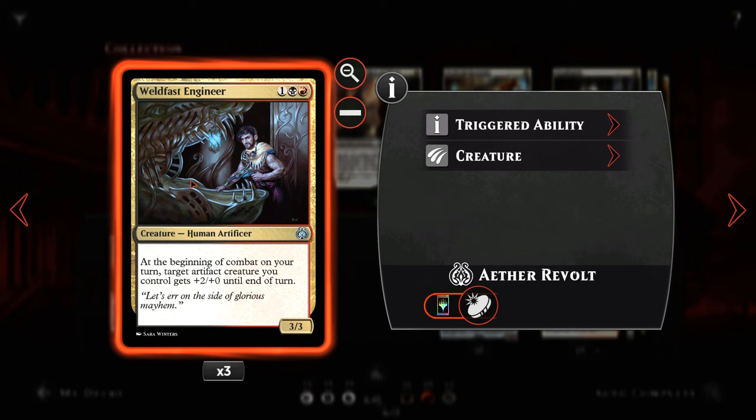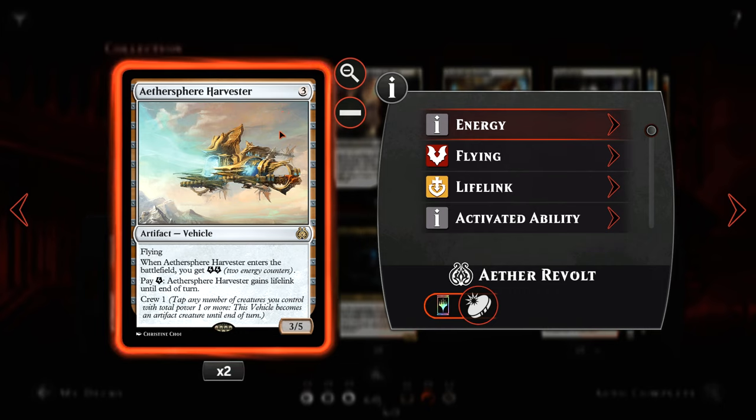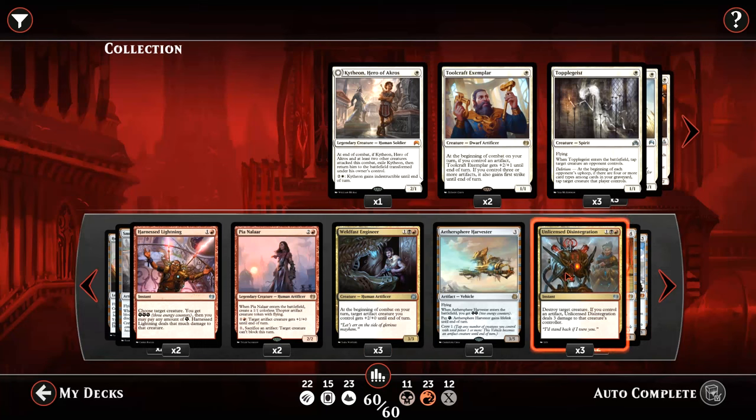One of the other new cards featured in this deck is three Weld-Fast Engineers — for a black, a red, and a colorless we have a 3/3 human artificer. At the beginning of combat on our turn, target artifact creature we control gets plus 2/plus 0 until end of turn. The next vehicle in our lineup is a pair of Aethersphere Harvesters — for 3 cost we have a 3/5 vehicle with flying. When it enters the battlefield we get two energy counters; we can pay an energy and it gains lifelink until end of turn, with a crew of 1.